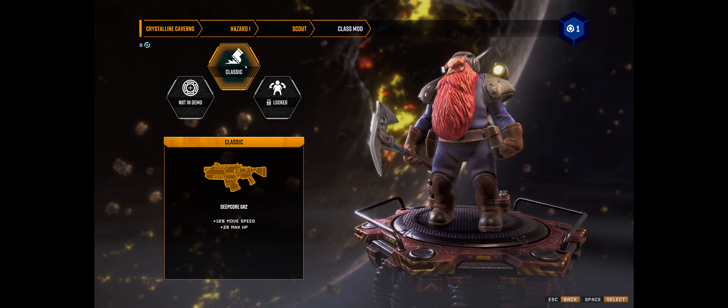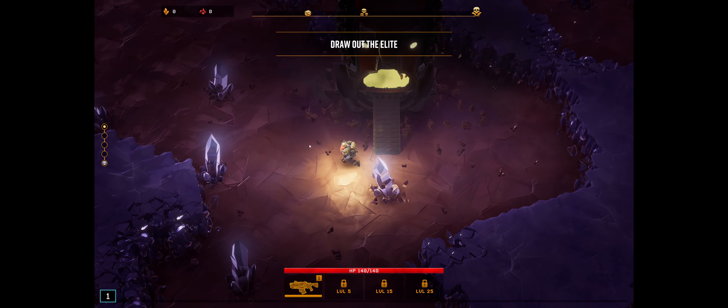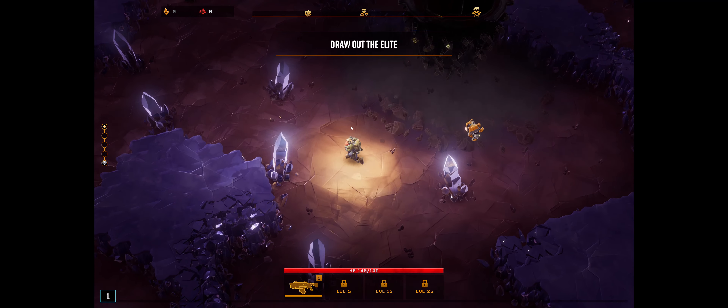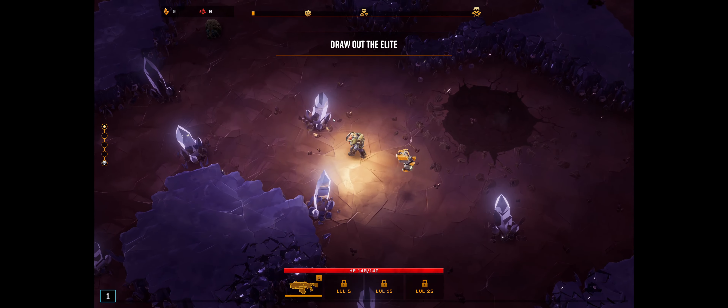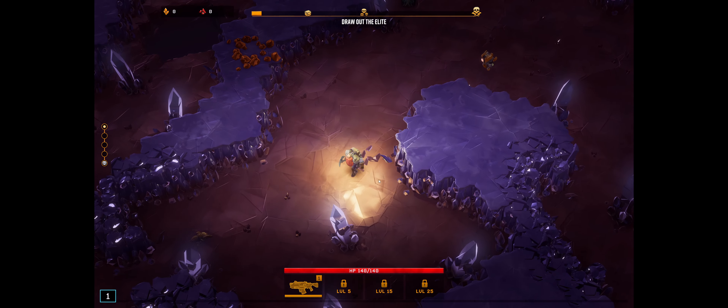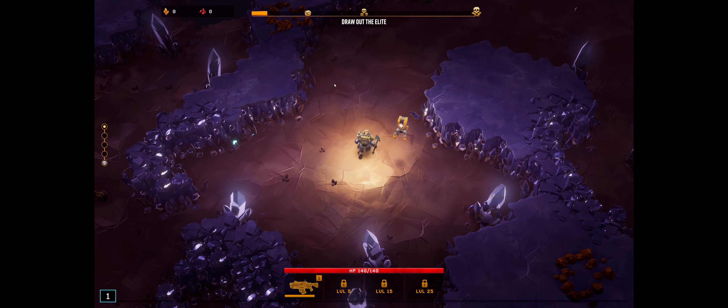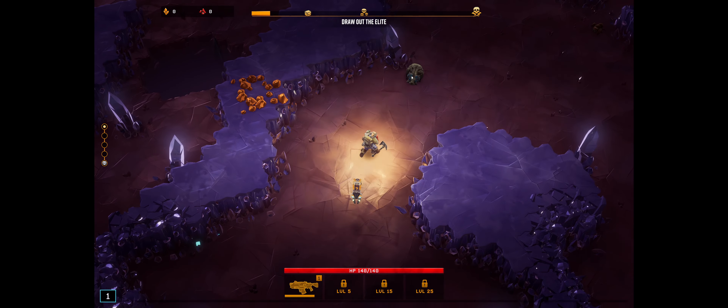Jump in with the Scout here. We'll do classic and jump right in to see how we do. You can move with WASD. I click to mine - oh, I think it's mining by itself. Yep, mines by itself, shoots by itself. So yeah, very Vampire Survivor-like.